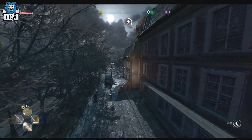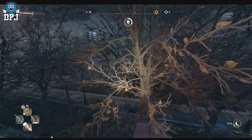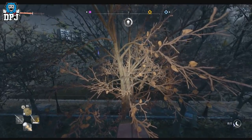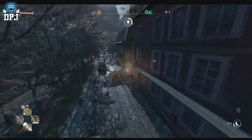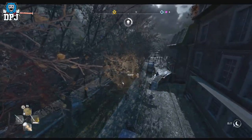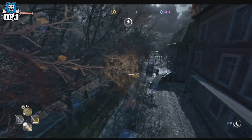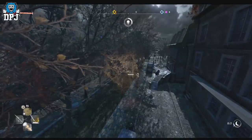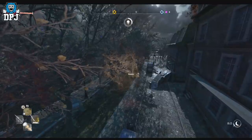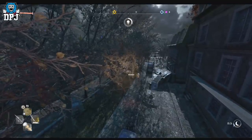The trailer basically portrays the struggles within Dying Light 2 — families and people stealing from each other, path choice, and much much more. The trailer showcases a mother and a daughter running from zombies, trying to escape. It also shows what I believe is a guy stealing their UV light and I don't know if it's the same guy running across the rooftops — I think it's portraying the paths you can choose within the game. I'm not too sure, I haven't looked too deep into it.